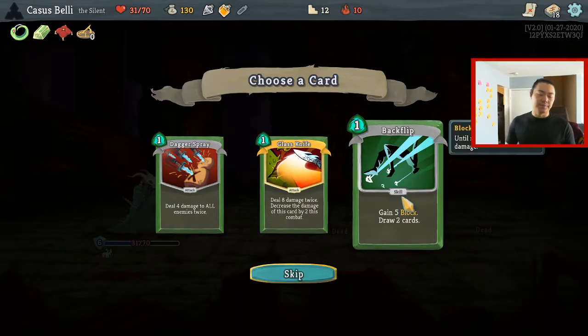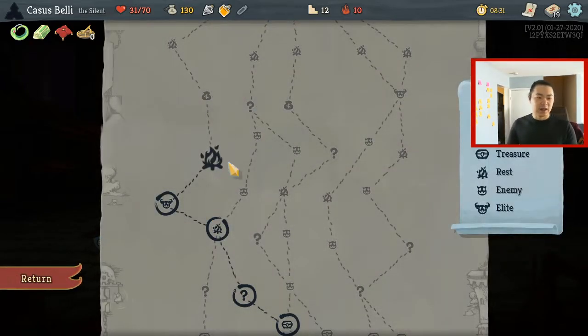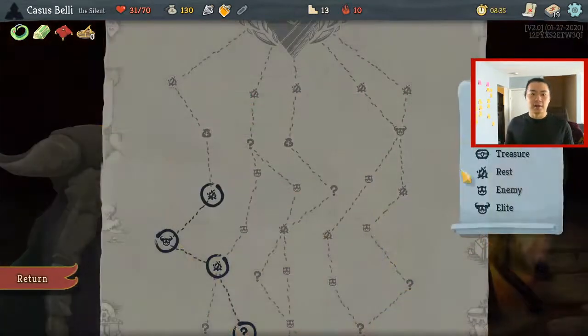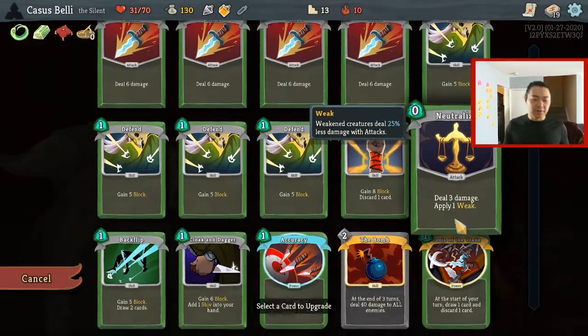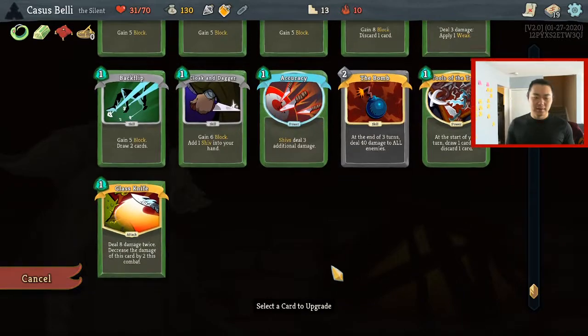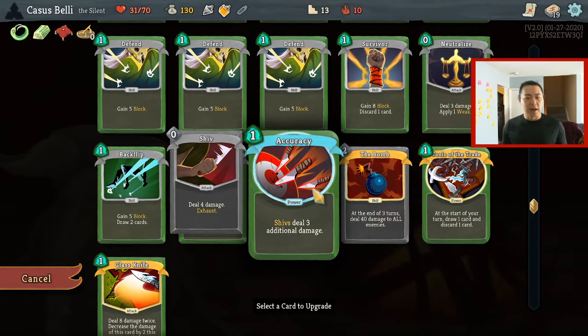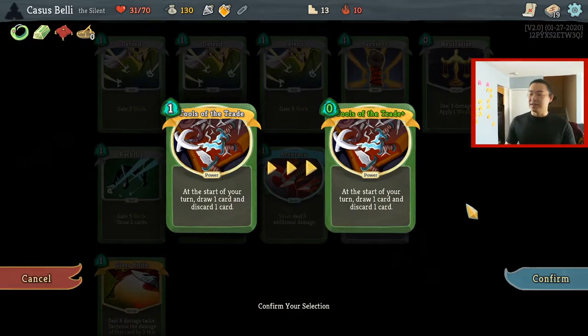Backflip number two. A Glass Knife is really good — I'll take the Glass Knife, it's a rare card, worth taking. What is my boss? If you don't ever smith, you never get there — can't just rest through everything. Accuracy — there's not enough Shivs yet. You see how even with mouse and pointer, I hate playing this card.